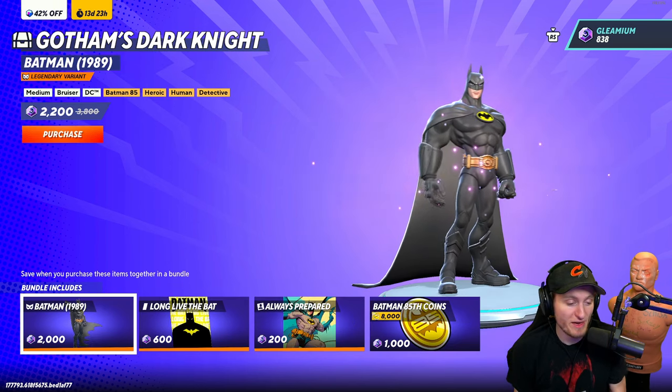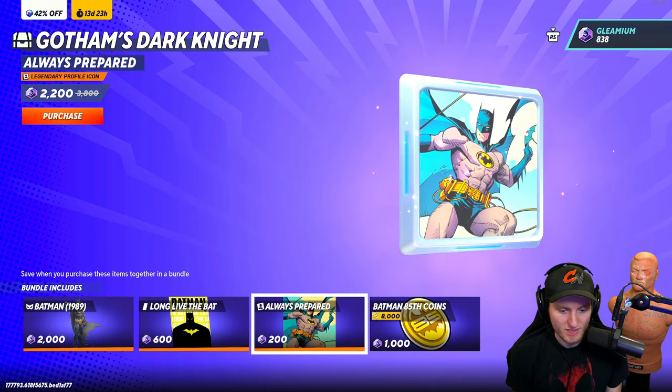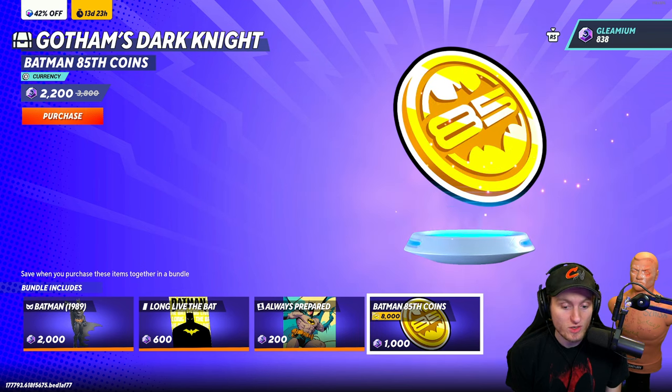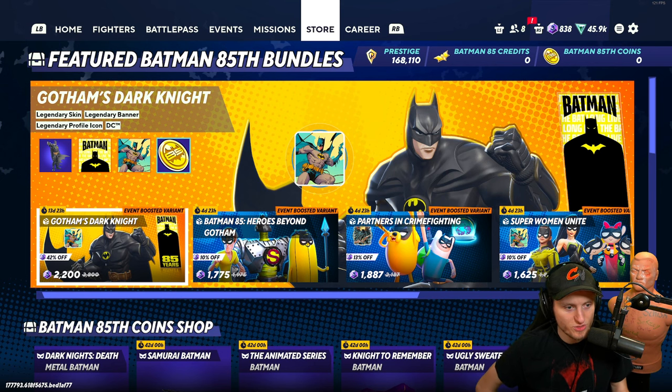The mask makes it look so interesting — how does black and yellow go so well? They make it look so good. Steven with his god damn flip flops — if you're gonna buy the skin for 2,000, you might as well just get the bundle. You get this skin, the icon, and 8,000 coins for basically 200 extra.